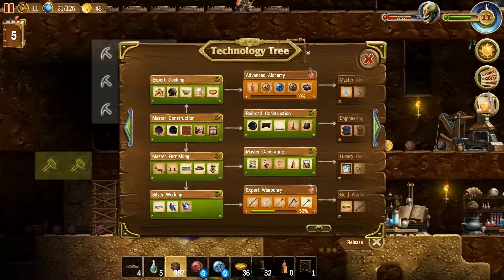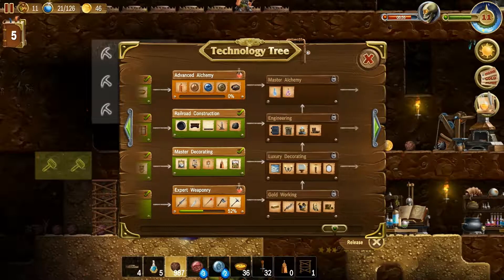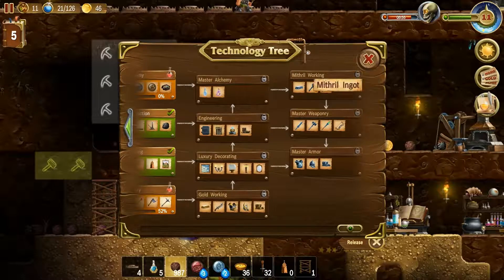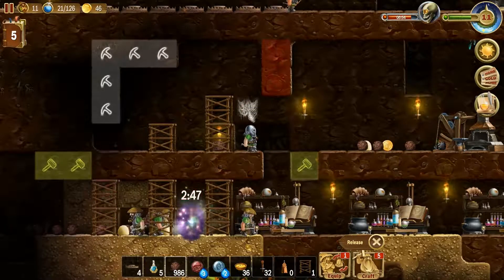So we finished off master decorating and we still need to do expert weaponry, and we need more silver which we haven't been able to find. Silver is pretty much the linchpin — without silver we can't do gold working, without gold working we can't get to luxury decorating, and without luxury decorating we can't get to engineering, which is kind of where we want to go so that we can get to the mithril stuff.